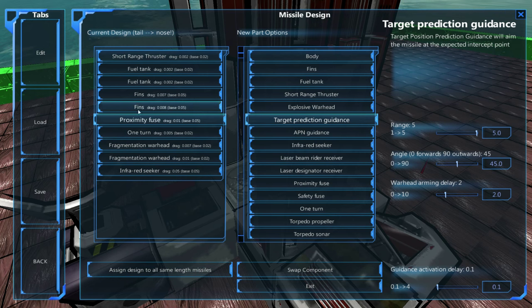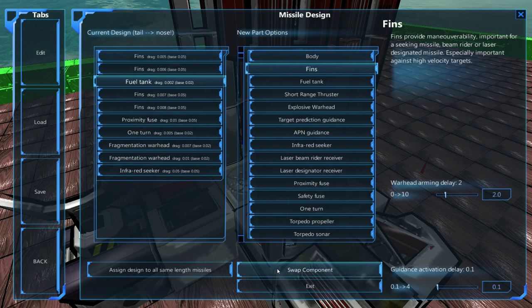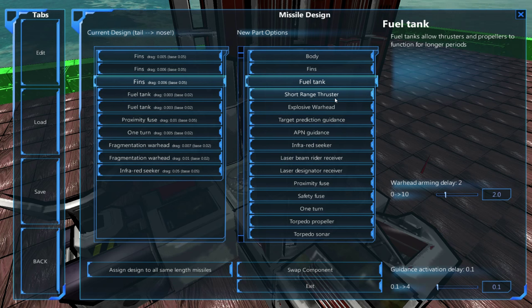Once you're happy with your missile, you can simply do 'assign design to all same length missiles' and each one of these missiles will be converted. The next step is understanding where the fins go. Fins affect maneuverability based on where they are on the missile, so we'll put the fins at the back. At the moment we have no fuel, so we're changing two fins for fuel. Each fin you add makes the missile more maneuverable — it can turn on a dime with a majority of fins, but they take up space for warheads, one-turn elements, and fuel tanks.